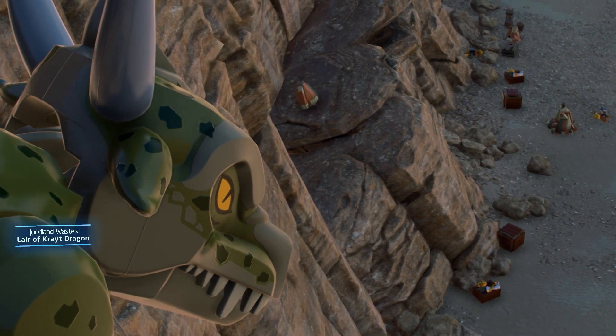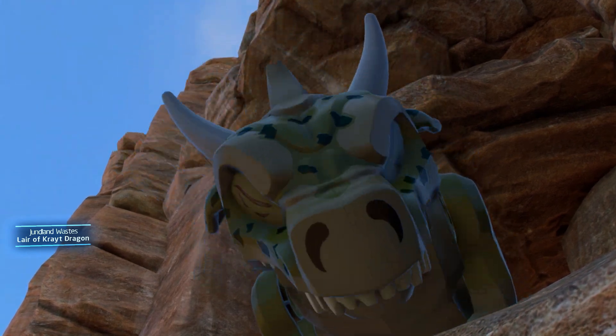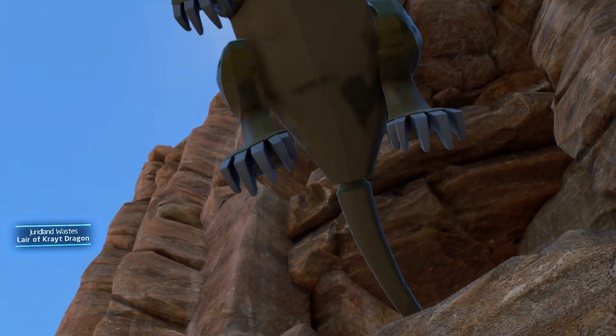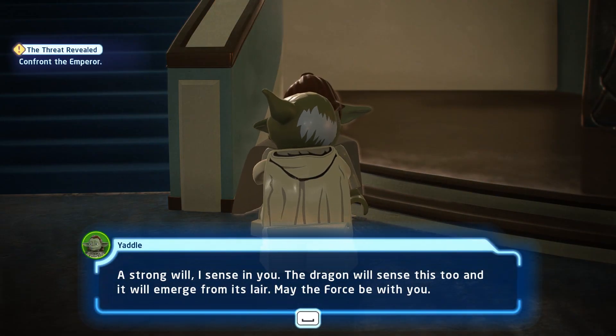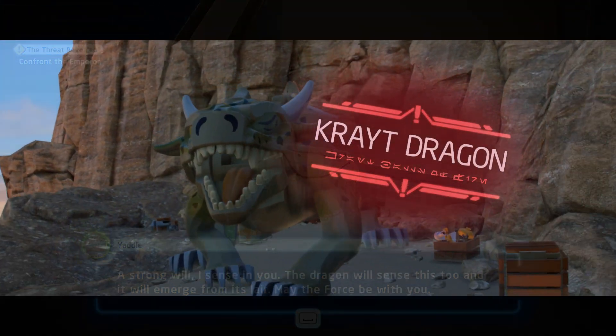You can actually fight a Krayt Dragon in the game. I keep getting amazed by all these side missions that aren't even part of the main story. The weirdest thing of all is that this mission is given by Yaddle — yes, Yaddle in the Jedi Temple tells you to kill a Krayt Dragon. As random as it gets.